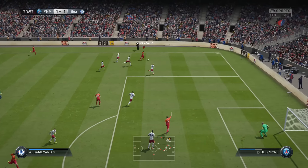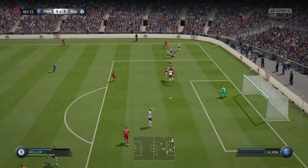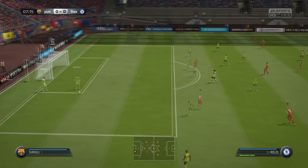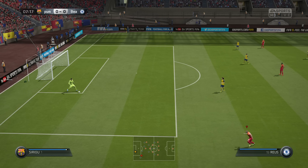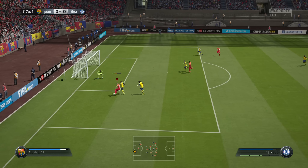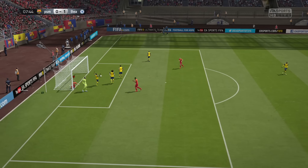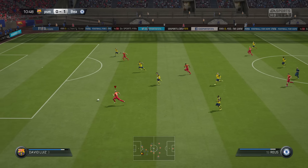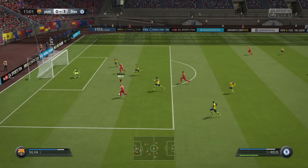One thing you'll be missing out on if you play Royce as a left winger is his crazy long shots — you cannot score them as a left winger. You might be able to score one here and there, but you can't take advantage of the exploit. If you try him as a right winger, there is a lot more chance of scoring from long range, because right-foot players need to be on the right-hand side. That's just the way things work in this FIFA.